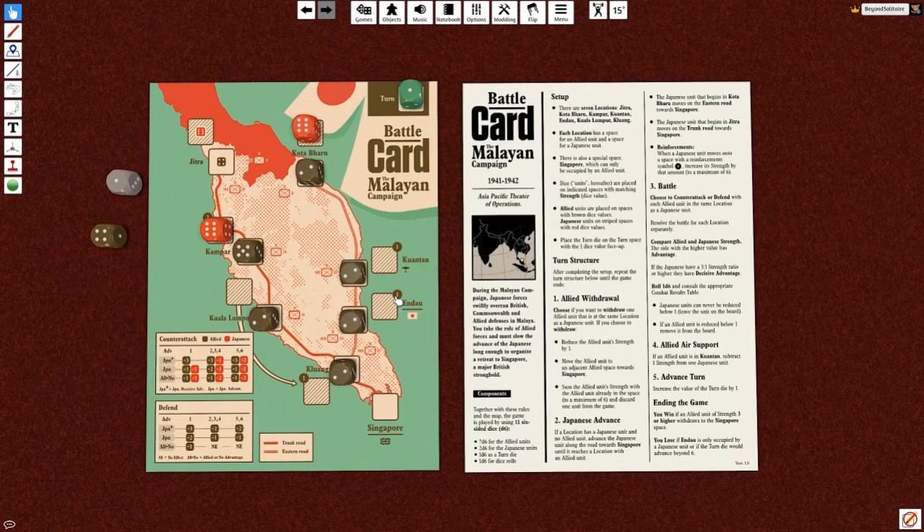Whenever the Japanese move into a space that has one of these numbers, they gain reinforcements - and that is definitely not something we want. The two different Japanese dice are going to move along two different pathways. They're not going to cross or anything. It's a very, very straightforward game.